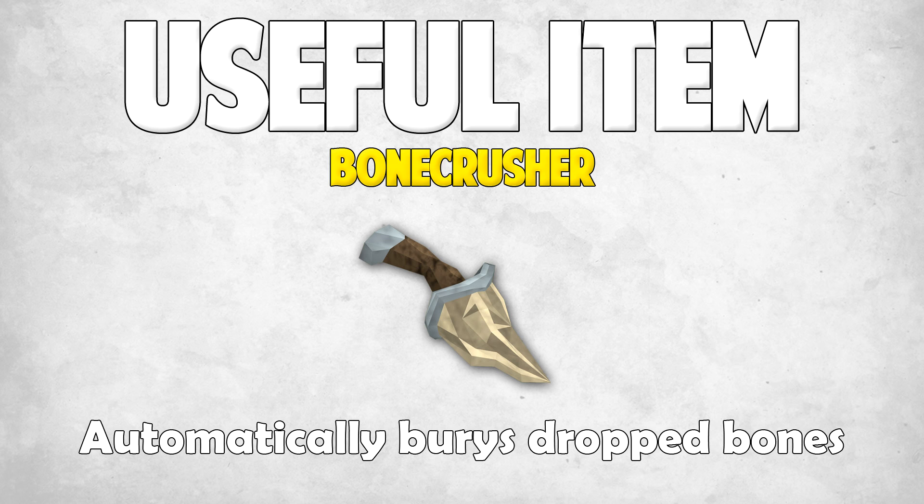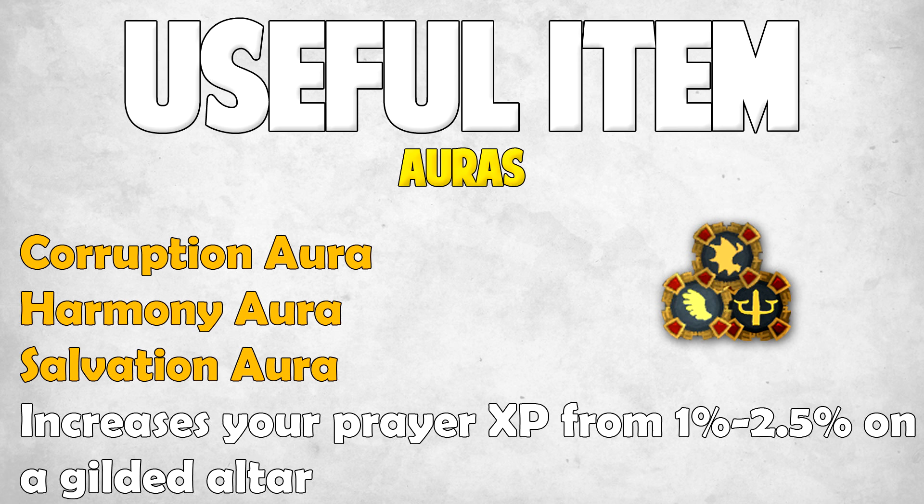Finally, moving on to the last of the useful items: auras. There are three different types — the corruption aura, the harmony aura, and the salvation aura — and they're pretty much the same except they give a different cosmetic appearance. Each one increases your prayer XP from 1% to 2.5% on a gilded altar, depending on which tier you have. They range from tier 1 to tier 4. It will cost you around 110,000 loyalty points to get the maxed-out aura, so unless you're going for 200 million XP in prayer, I wouldn't really recommend it.